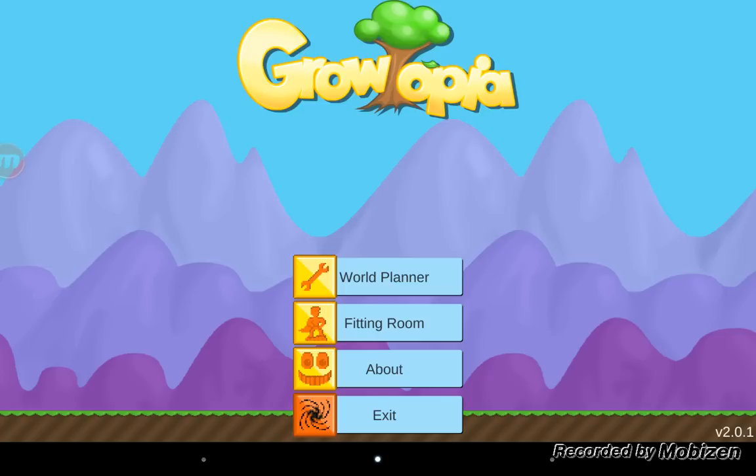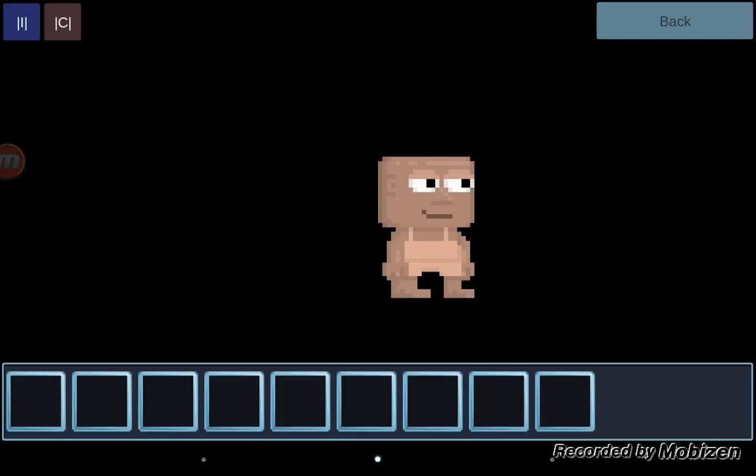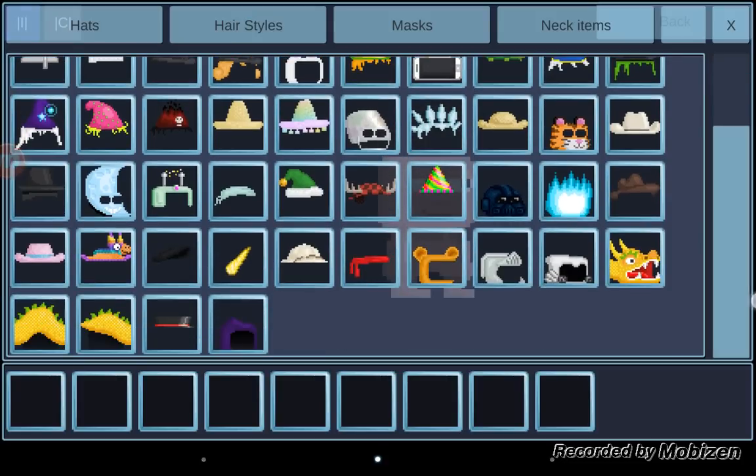So the first thing you want to do is check out the clothes because you're in a fitting room. Now, if you want to get all these awesome clothes, you've got to get the full version, which is like, I think it's like a dollar — so pretty cheap.